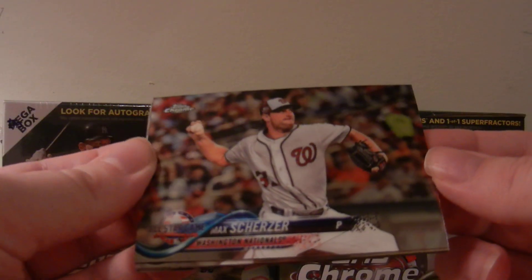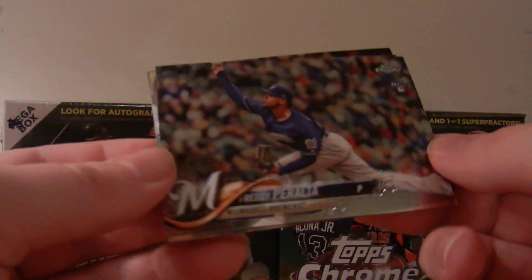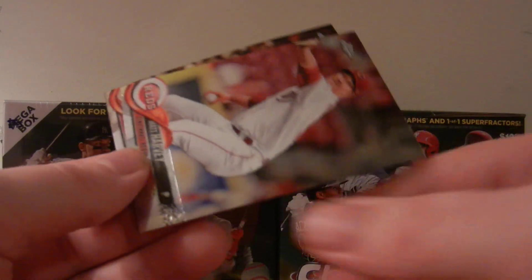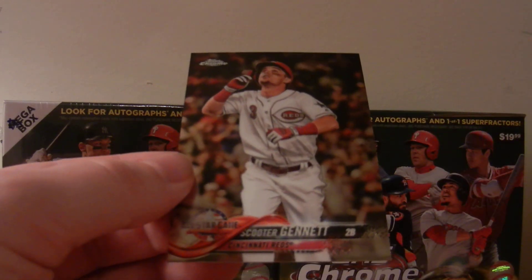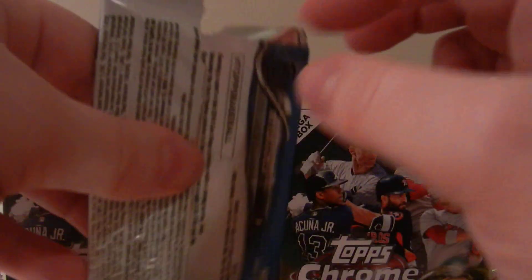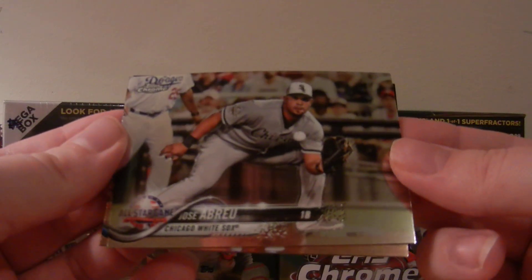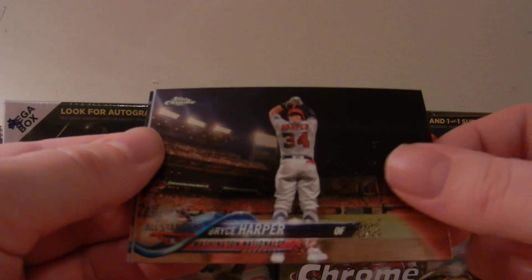Next pack. We got a Max Scherzer All-Star Game card. We got a Freddie Peralta rookie card. Matt Harvey with the Reds. And a Scooter Jeanette All-Star Game card.